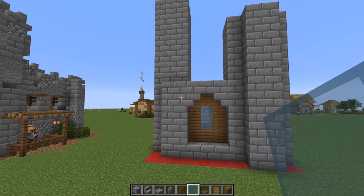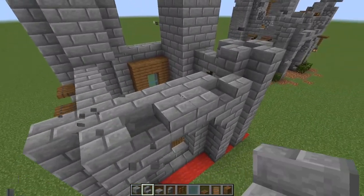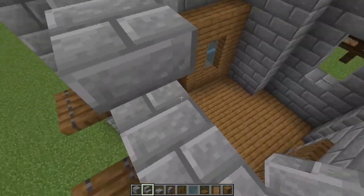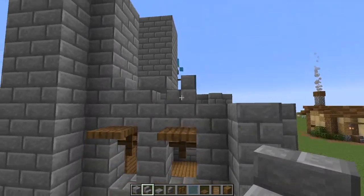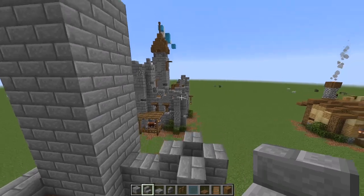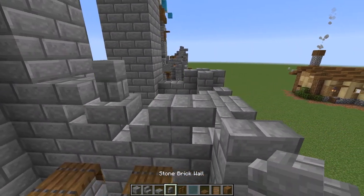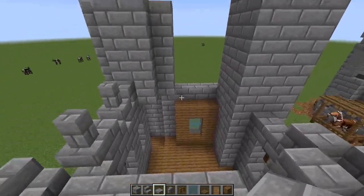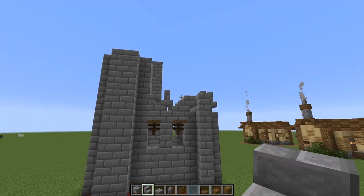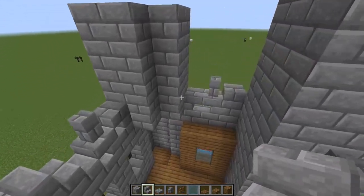Next we're going to start putting in some stairs on all these — any area like this we're going to start throwing in a ruined look. There's really no rhyme or reason to how you place these; you just want to do whatever feels cool and interesting. We'll go around and do that in any area like this. Then on top we'll start throwing in a little bit of half slabs and some stone brick walls — go through and do that throughout the whole area and on the back side as well. Now we've got this cool rundown look — structurally together but looking a bit worn.